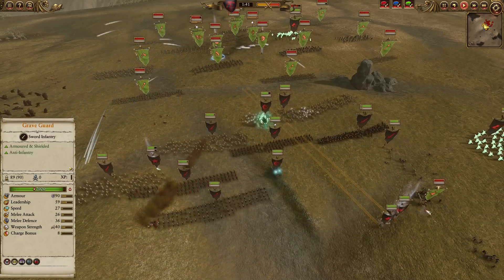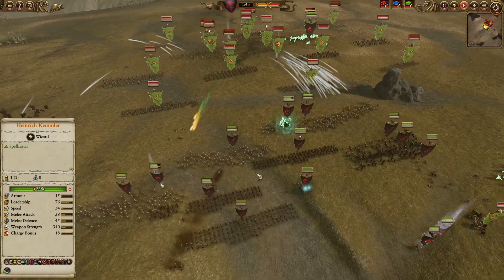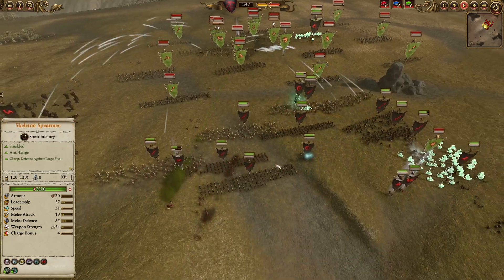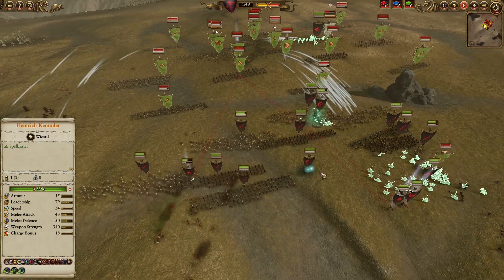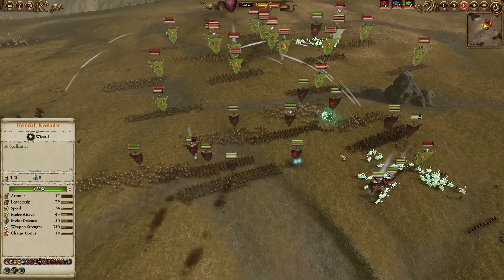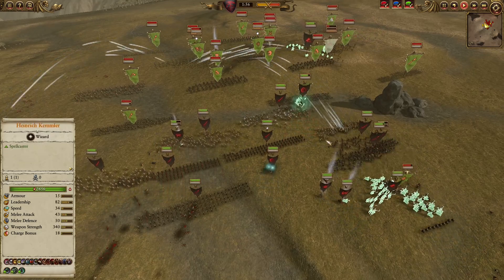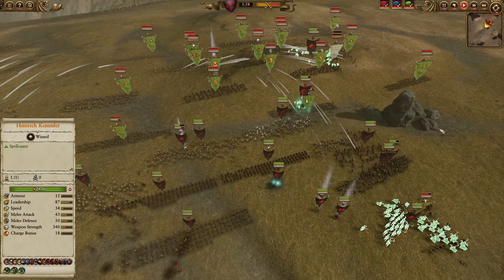On top of that, the Chaos Tomb Blade provides an extra plus 5 melee attack buff, and the Rigor Mortis provides an extra plus 5 melee attack and plus 5 melee defense. As a result, you have an extremely powerful healing blob of the Vampire Army that doesn't need any Winds of Magic and can still hit their healing caps in the middle of combat.